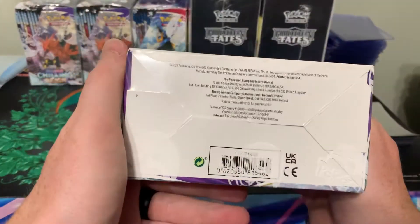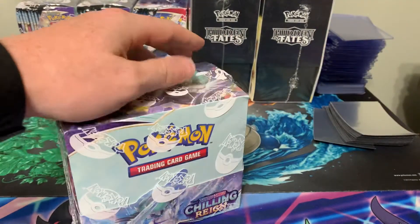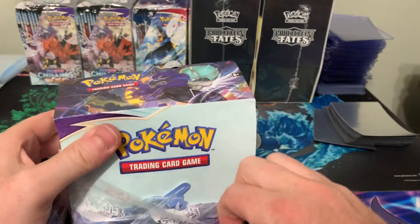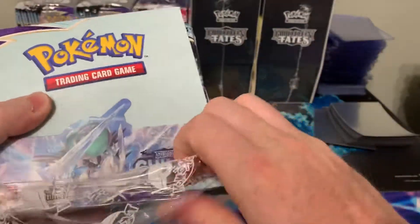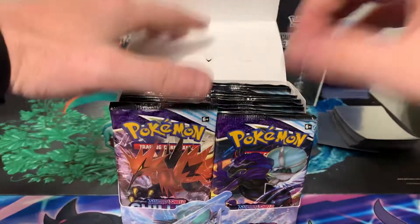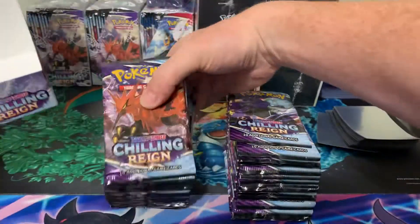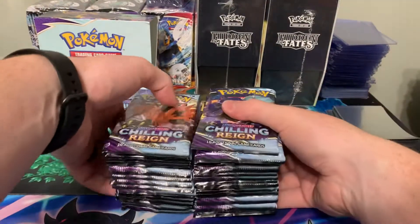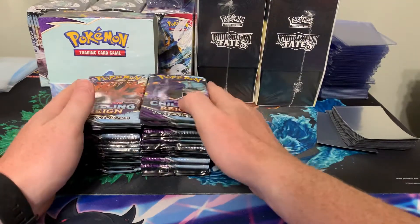I haven't really looked at a whole lot with this set. I know it's got the three Galarian legendary birds — Moltres, Zapdos, Articuno — and the alternate art forms. Gold Snorlax is definitely the chase card in this, but I think the Moltres alternate art is too. You can get a Gold Octillery or Electrode. And then obviously the two — the Shadow Rider and the Ice Rider alternate arts. There's a Slowking. So we're going to crack 36 packs today. Hopefully we can get at least one alternate art — maybe we'll get lucky and grab two.